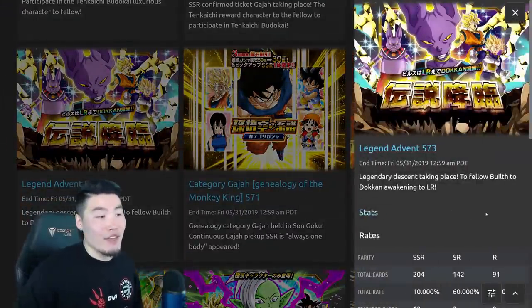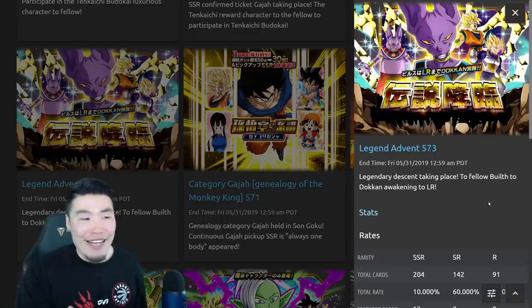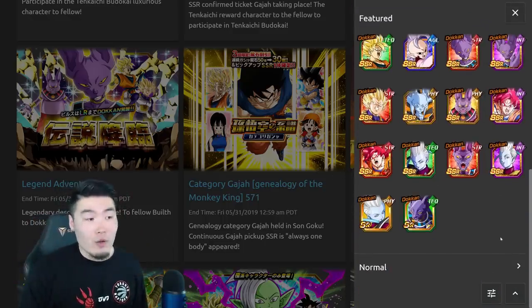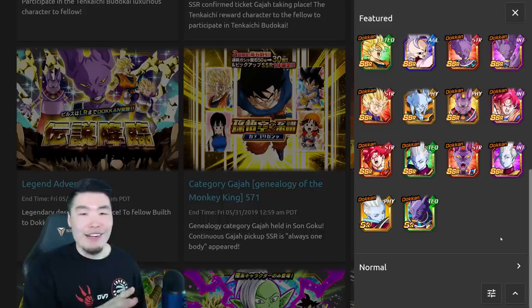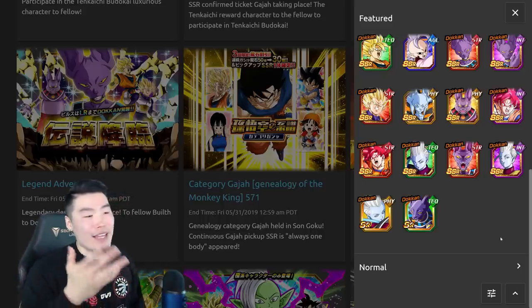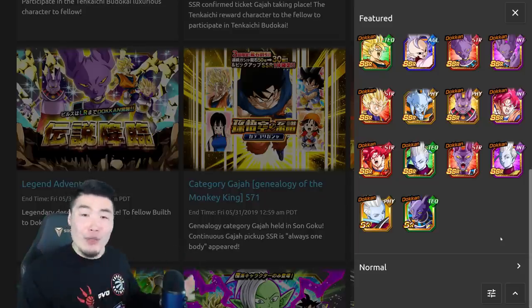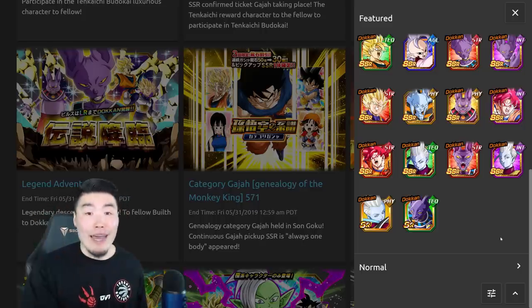We'll start with the one that is most likely a lot less hype for people, and that would be the LR Beerus featured banner. I know there are a lot of Beerus fans out there and I'm not trying to offend you. For a legendary summon banner it's actually not too bad. We got the Tech God Coup, STR Rage Vegeta and Bulma, Weerus, and Supreme West Kai who's a really good support. Overall, not too bad of a banner - not the most hype, but this is going to be a filler to fill time between now and the real hype, which is the four-year anniversary.